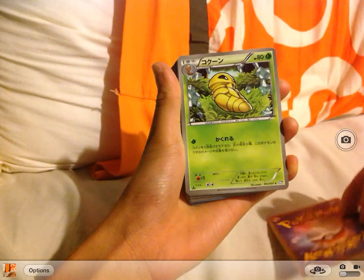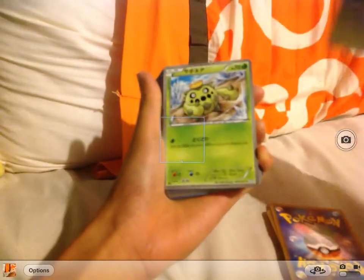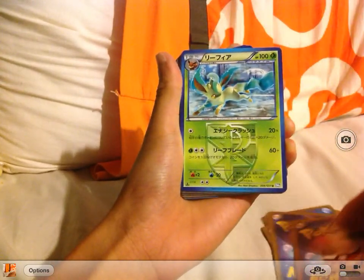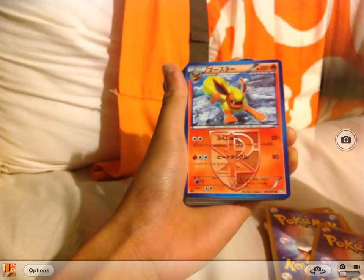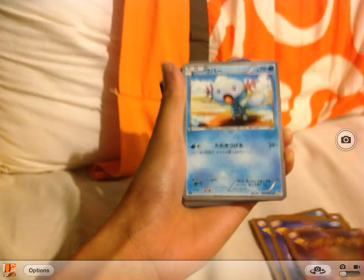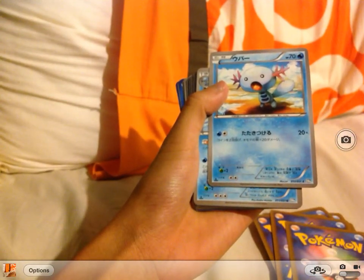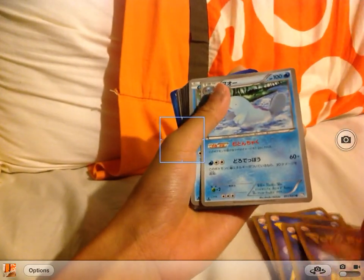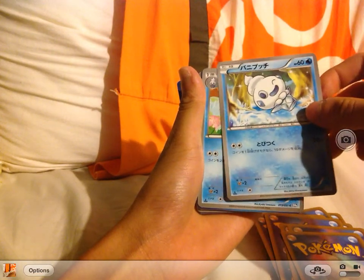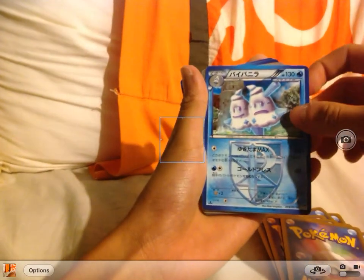Starting the card list: Weedle, Kakuna, Beedrill, Cacnea, Cacturne, Leafeon, Flareon, Vaporeon, Vanillish, Vanillite, Vanilluxe.